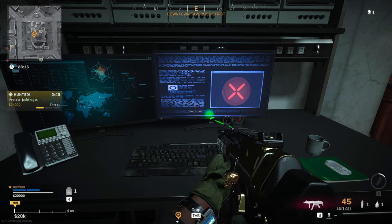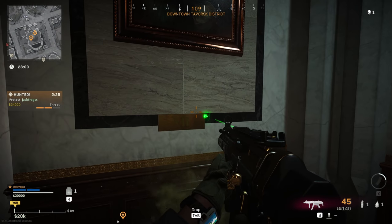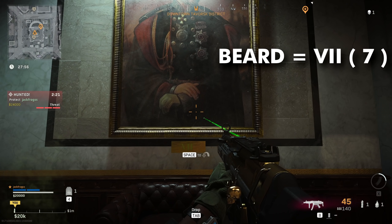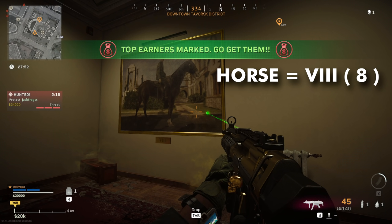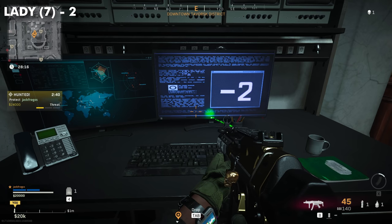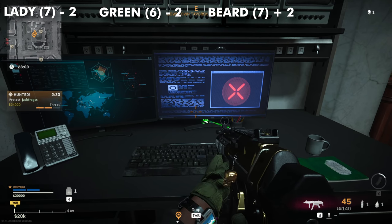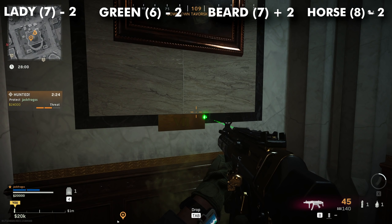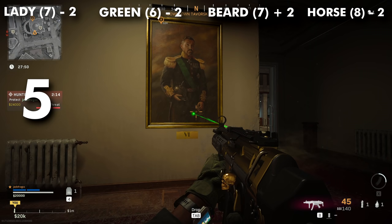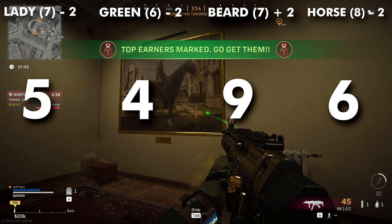In my example, the order shown to me on the PC was lady, green, beard, and horse. My lady painting was seven, green was six, beard was seven, and horse was eight. The code from the computer was: lady minus two, green minus two, beard plus two, and horse minus two. So: lady seven minus two is five, green six minus two is four, beard seven plus two is nine, and horse eight minus two is six.